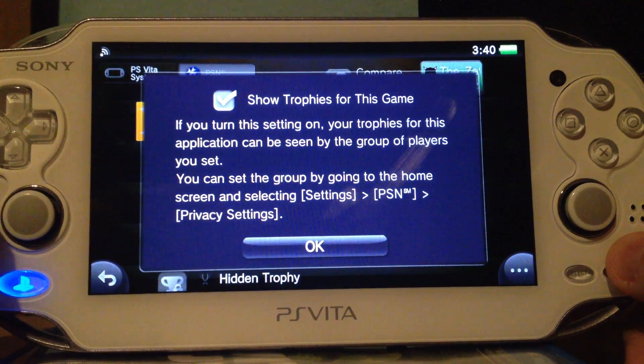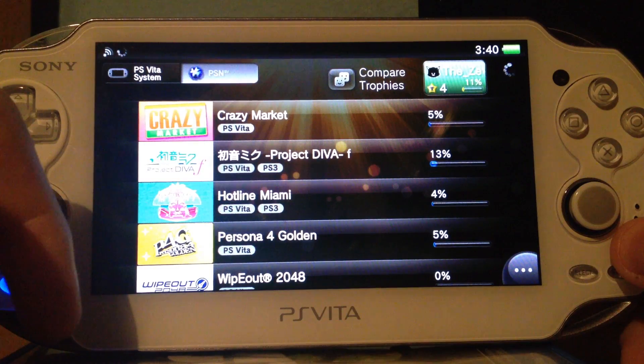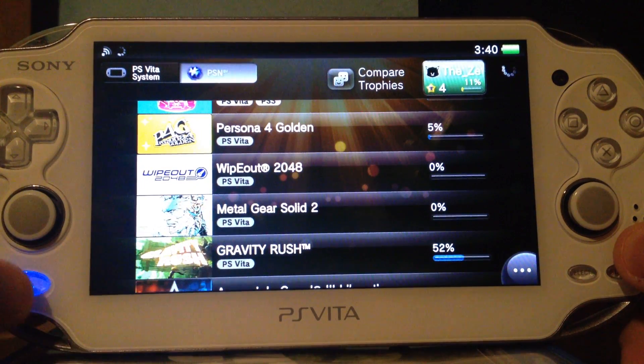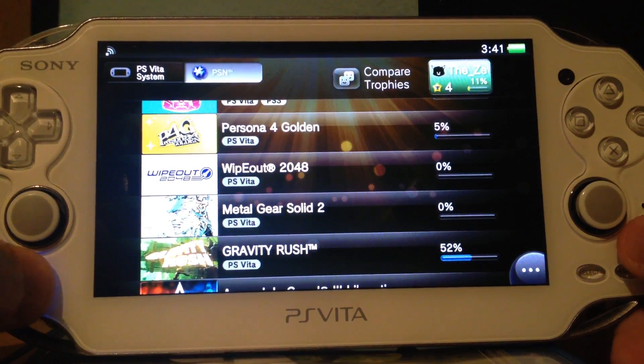There you go — you can now disable showing trophies for specific games. So if you have a game with just a few percent completed, like most of my games — except Gravity Rush — or you have some games you're grinding for a platinum trophy but don't want others to see it, you can just hide it.